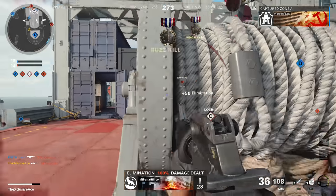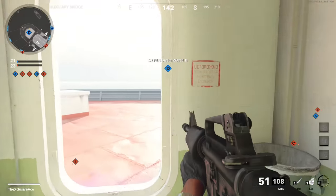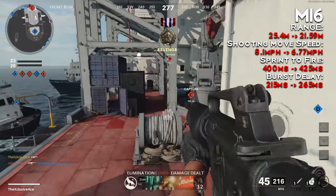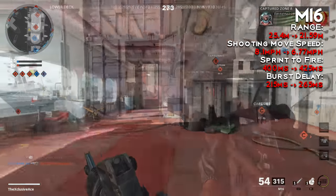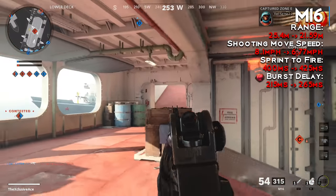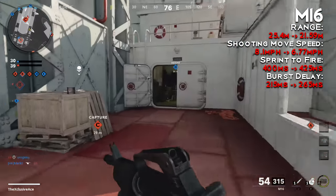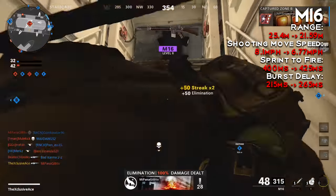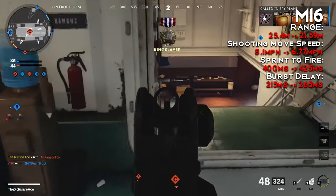Moving on to the tactical rifles — both burst rifles got nerfs. Starting with the M16: range values were nerfed from 25 meters down to 21 meters. Shooting movement speed — the speed we get while the gun is actually being fired — was reduced, so you won't be able to strafe back and forth as effectively. Sprint-to-fire time was also nerfed very slightly, and then possibly most importantly, burst delay was increased by 50 milliseconds, making the gun less forgiving if you don't get that one-burst kill.